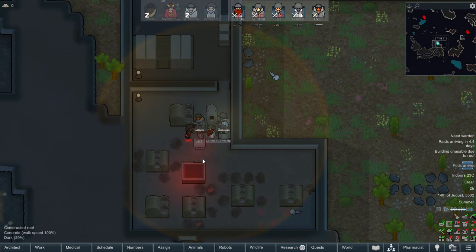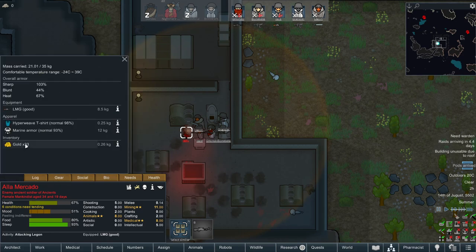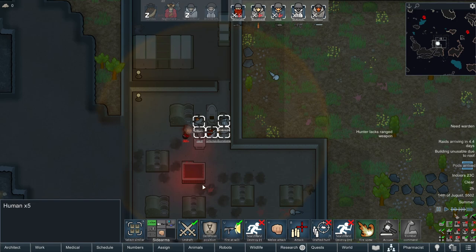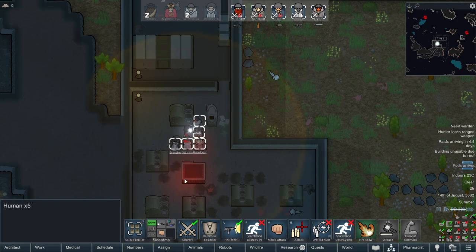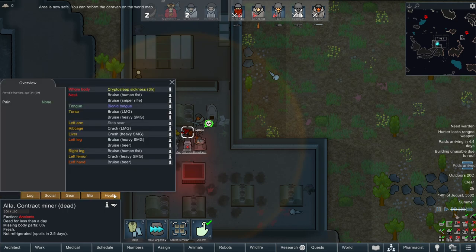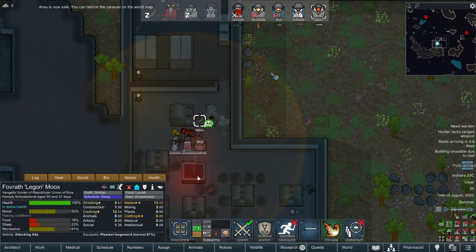Let's see if they survive. Oh man, they're in armor — marine armor. Everybody melee attack, please. Get in there. Area is safe, they are dead. You have a bionic tongue, so it's probably worth taking your body too.